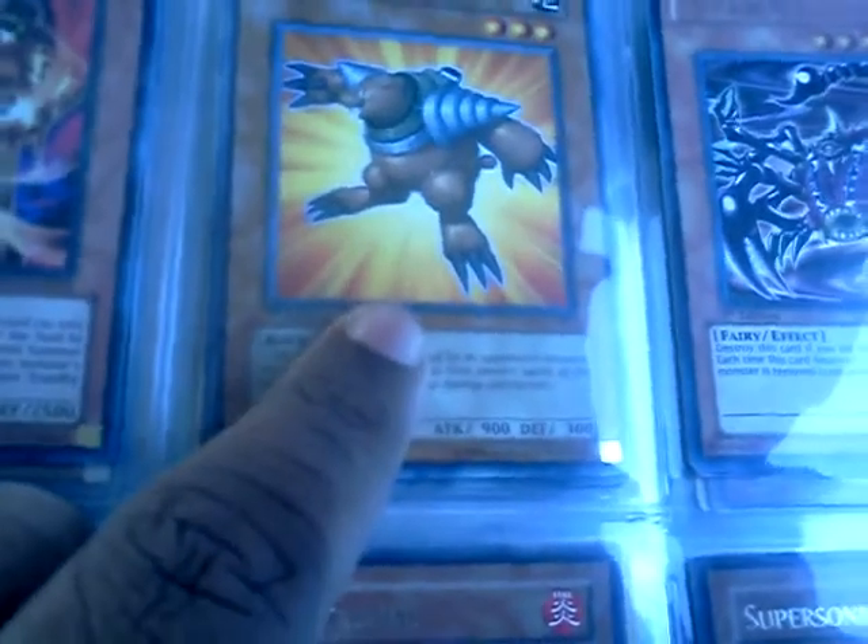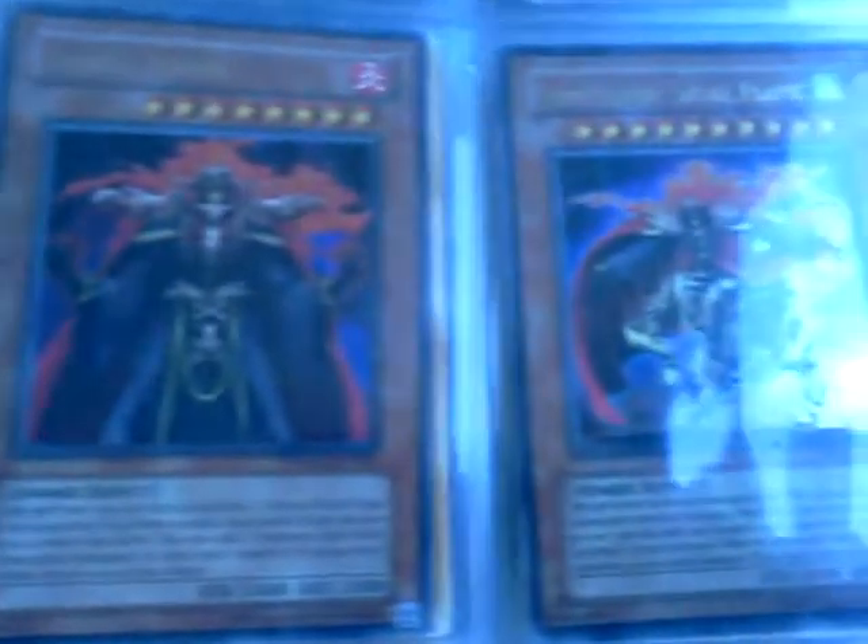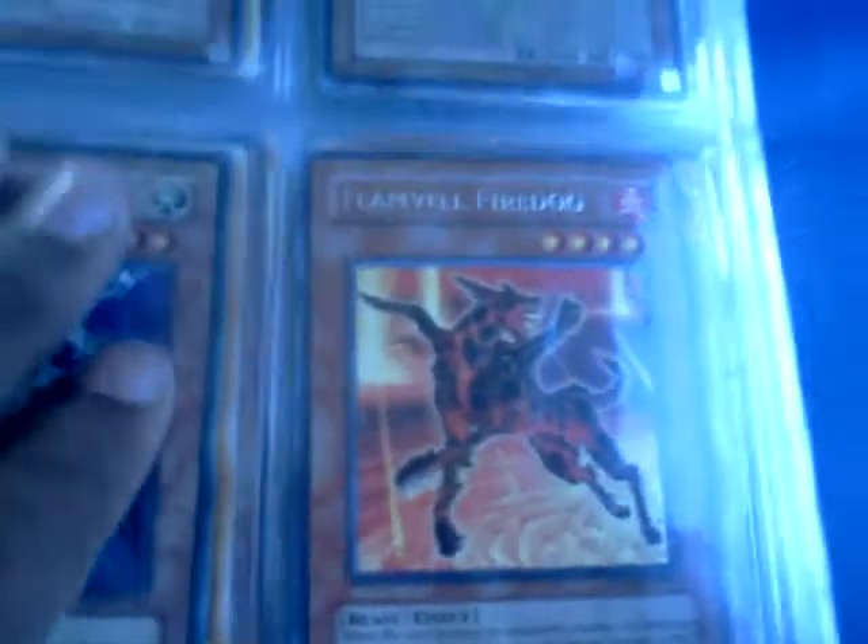I got two Lava Golems here, two Neo-Spacian Grand Moles, Mystical Beast of Circuit, the full Flame Skull Flame set, Red-Eyes Darkness Dragon, Cyber Dragon, and a Flame Wingman.